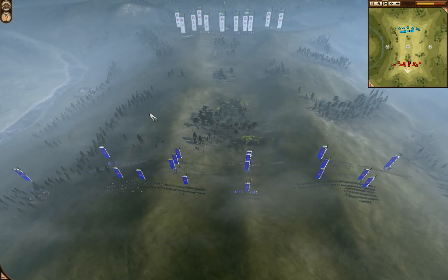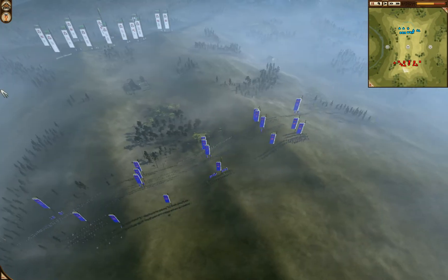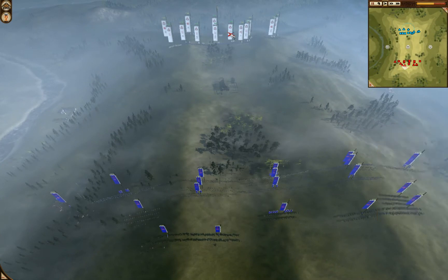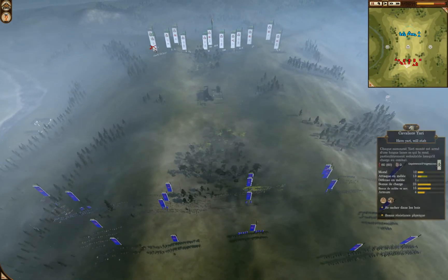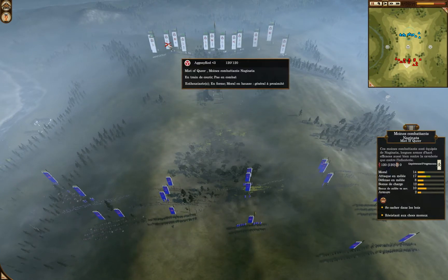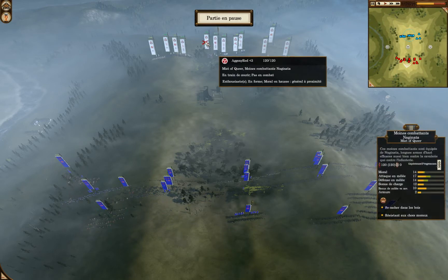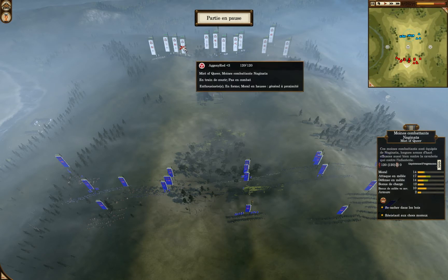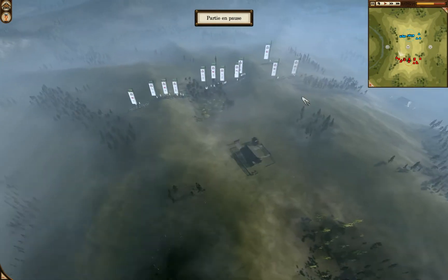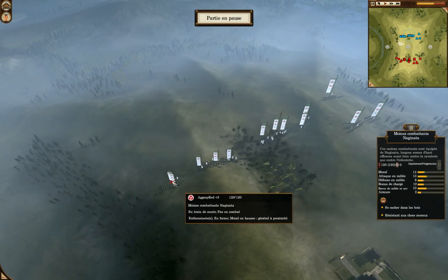This map is quite good to use with matchlocks. We have an interesting dojo, but actually Red is not even bothering about the dojo — he's just rushing me. His army is basically made of only monks. These are monks level four. He has four of them, plus one level two.